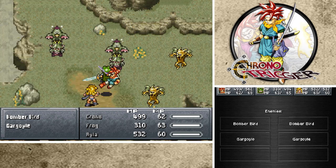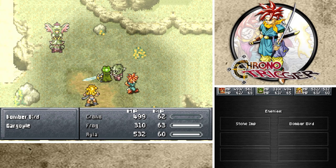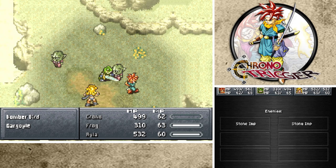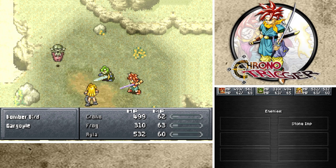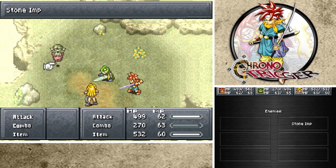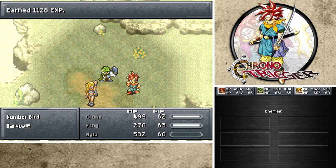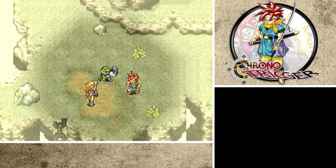All right, so Bomber Birds will take you out. You'll drop your Stone Imp things. There we go - that makes sense because you are an Imp. We get a crit of 394 from Frog - very cool. 243 - nice. That doesn't take out the last Imp, but okay. Come on, Ayla - you got this. Let's go. Good experience, wow. Good money. Ayla's level increased as well.